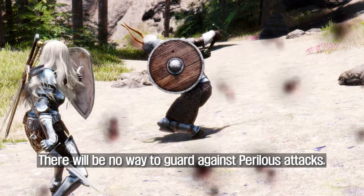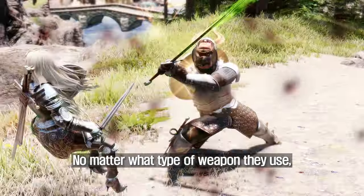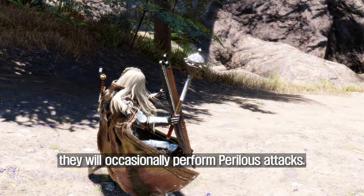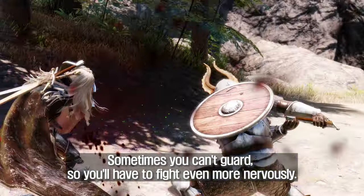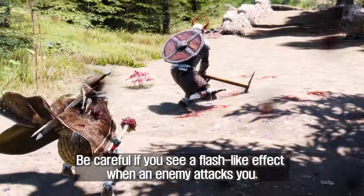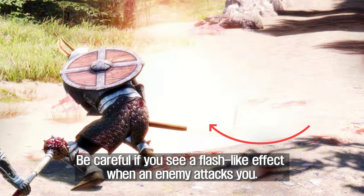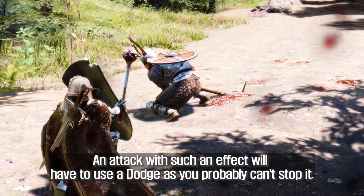There will be no way to guard against perilous attacks. No matter what type of weapon they use, NPCs will occasionally perform perilous attacks. Sometimes you can't guard, so you'll have to fight even more nervously. Be careful if you see a flash-like effect when an enemy attacks you — an attack with such an effect will require a dodge, as you probably can't stop it.